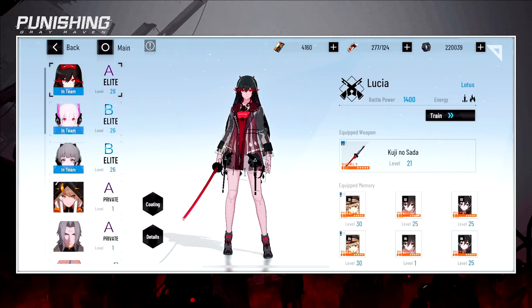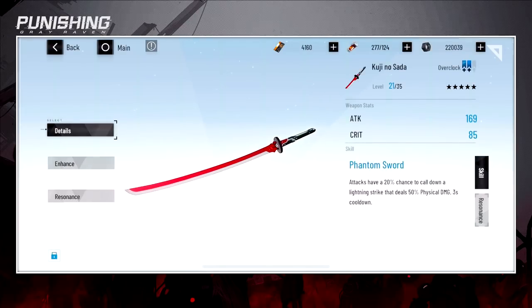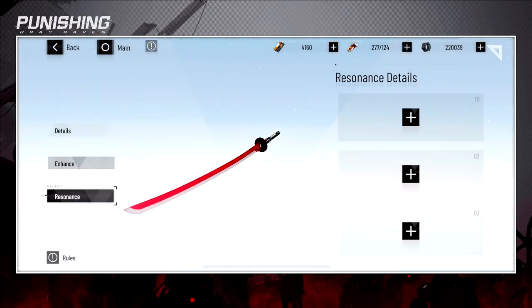That should increase your BP. I went from 1300 to 1400 just like that. Right now the hardest difficulty mission is around 1300, so I'm 100 BP above that, which should help you out. Of course, weapons can be upgraded as well and you can overclock them too.